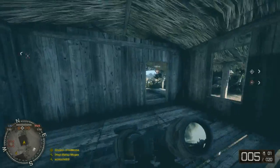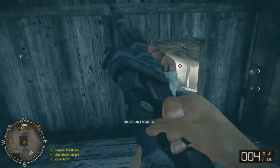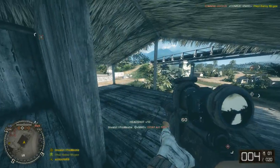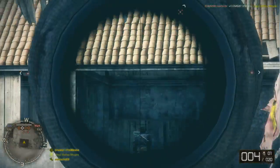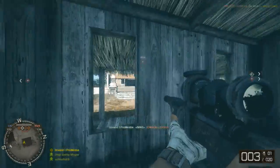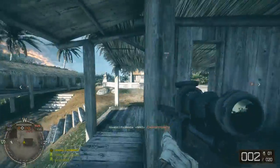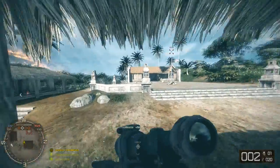Welcome to the Naan — more specifically, Bad Company 2 Vietnam, probably the best DLC that's ever been released for a Battlefield title. The map you're looking at is called Operation Hastings, and there's actually a story behind this whole DLC, which I thought I'd detail before I get into what I want to talk about today.